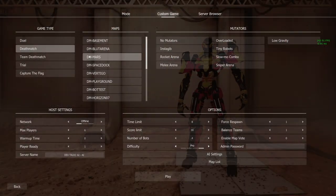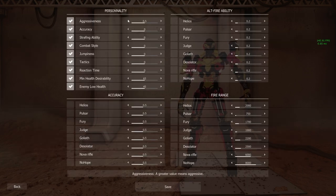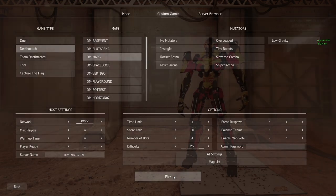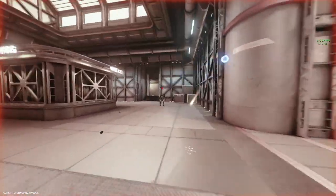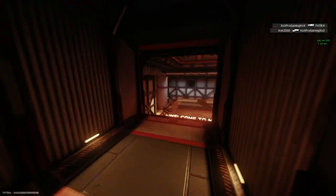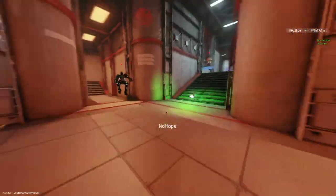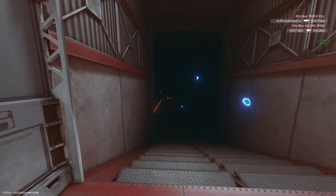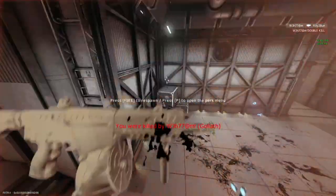For the next demonstration I'm going to play deathmatch on DM Mars with the difficulty setting up to pro and the AI settings on default. Under the pro settings the bots are going wild — they're utilizing both primary and secondary fire, using all the perks, traversing the map very well, going for all the pickups, and their strafing and jumping abilities have improved. It is a complete oil bath and I love it. The AI settings are still set to default, so once I up those settings you will see just how much more accurate and crazy these bots are going to get.